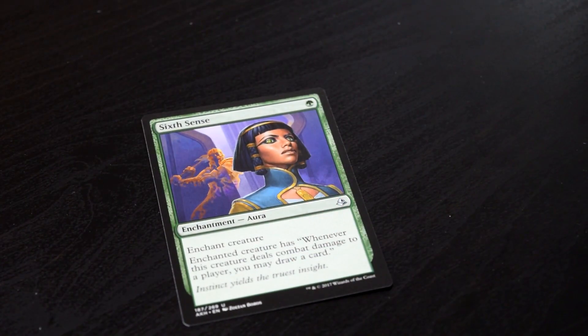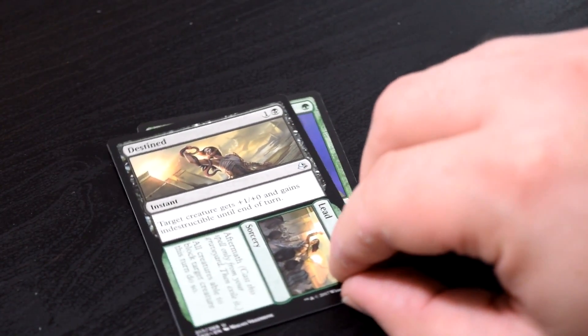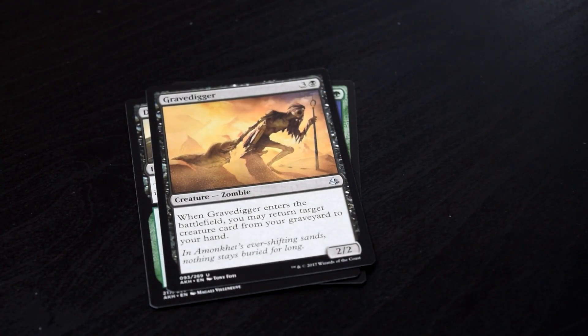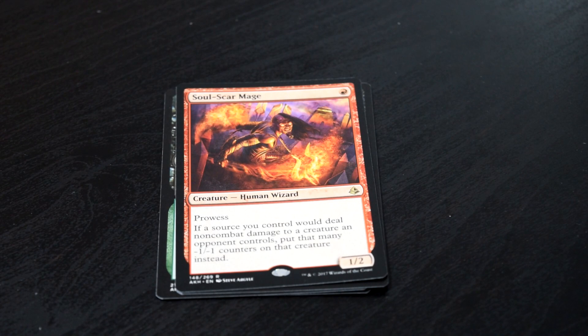Sixth Sense — ew. Destined to Lead, Gravedigger, and Soulscar Mage. Soulscar Mage — it's not a great card. It's a one drop with prowess, basically. I don't know — this is probably the worst pack we've opened so far.